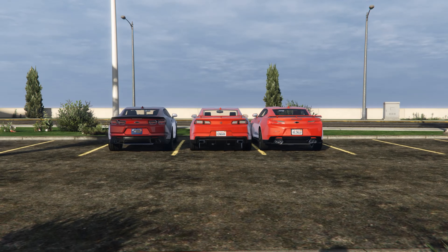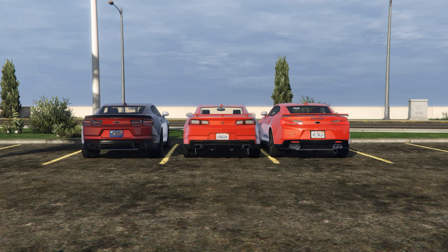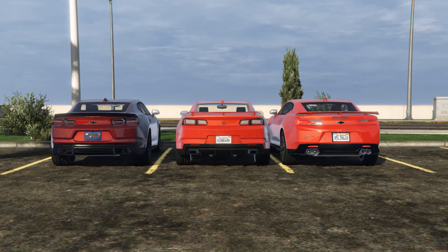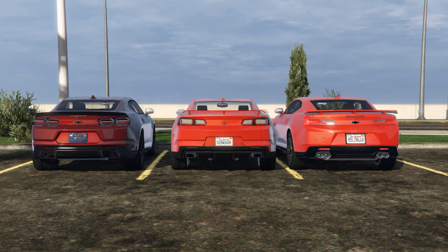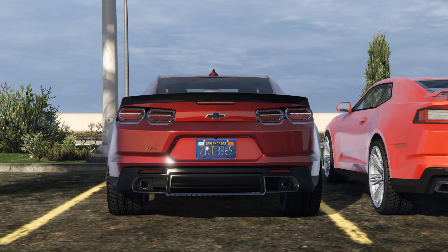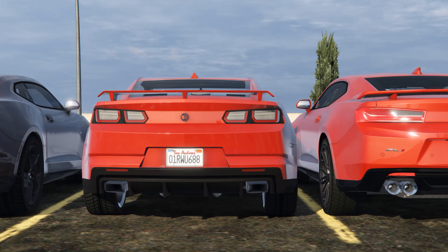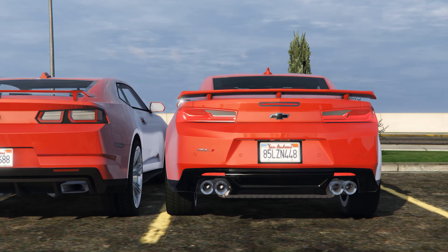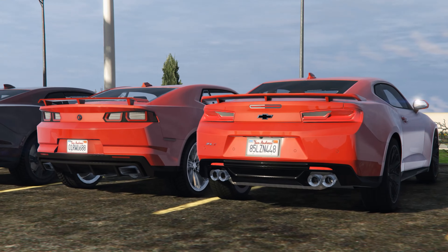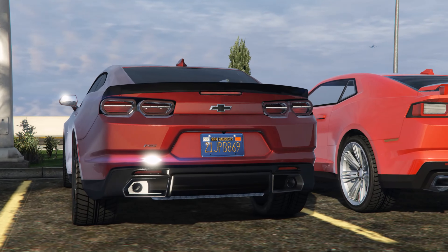Next up we have the rear ends, and I decided to pull the 2021 Camaro over here because it looks like it's mainly based off of that. It's kind of strange how the front end is based off a 2017 Camaro but the rear end is based off a 2021 Camaro. They look practically the same except for the taillights, which honestly look like kind of a mix — they're in the same placement and somewhat the same shape as a 2021 Camaro, but the styling of the taillights more resembles a 2017 Camaro in terms of the lining on them.